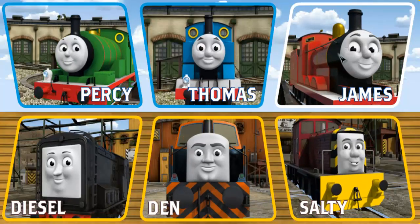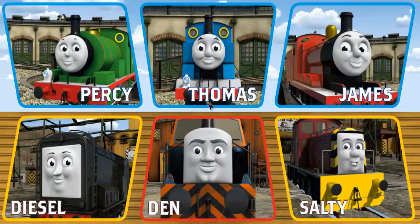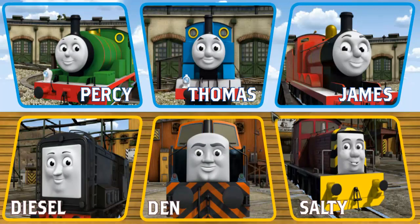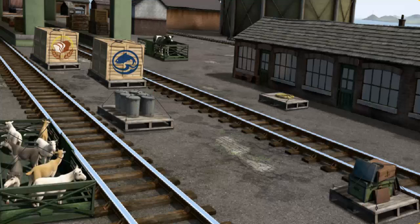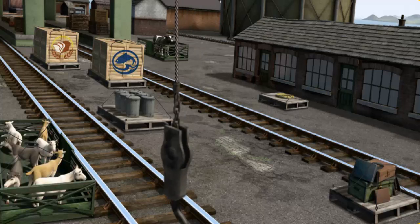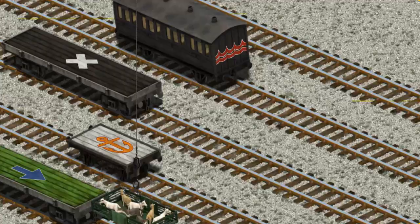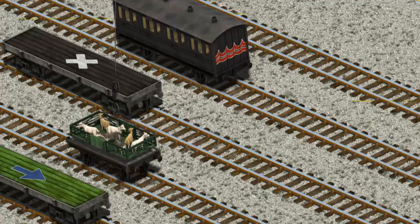It's a busy day at Brendam Docks. Thomas and his friends have many deliveries to make. Choose who will make the next delivery. Thomas must deliver the goats to Farmer McCall's farm. Show Cranky where the goats are. There you go. Let's lift and load. Now the cargo must be loaded. Help Cranky find the white flatbed with the picture of an orange anchor. That's it!